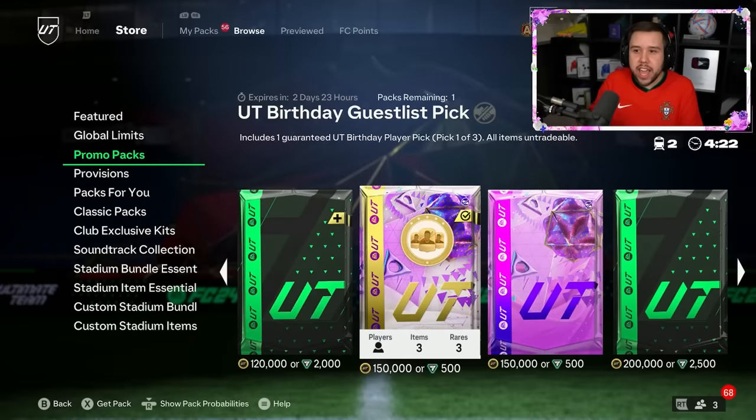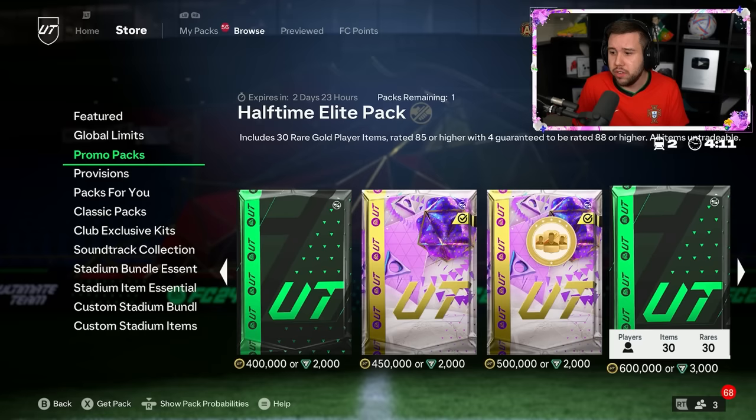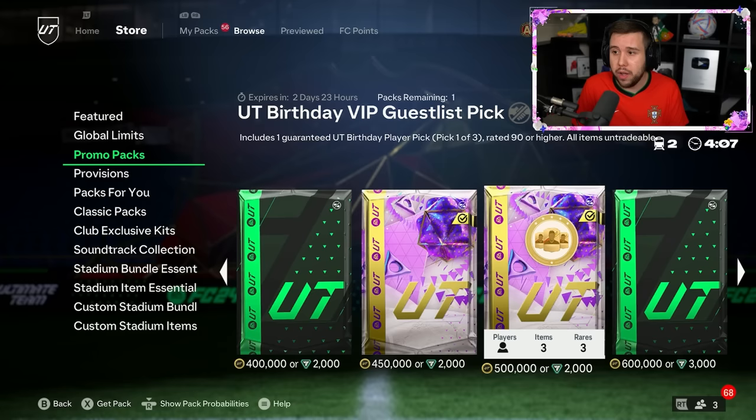EA have released Ultimate Birthday Player Picks in the store. This one costs 150,000 coins or 500 FC points and there's no min rating — it's a one of three. But if we go a little further across, there's a 90 or higher Ultimate Birthday Player Pick, which costs 2,000 FC points or 500,000 coins.